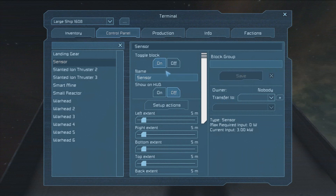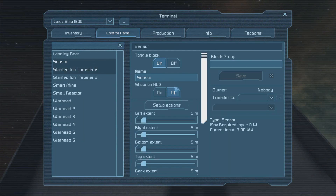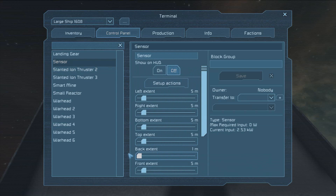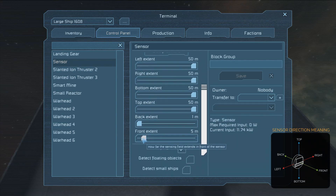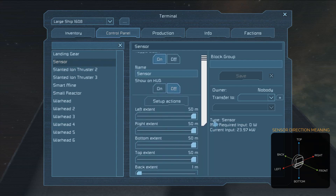The first thing you want to look at are the extents. These are what we want to set primarily to make this thing work. Drag all the extents to 50 meters except for the back extent. I've included a diagram at the lower left-hand corner of this screen so that you can understand what direction means what. Finally, uncheck detect players — that way it won't follow us around until we're ready to activate it.